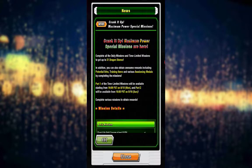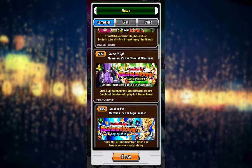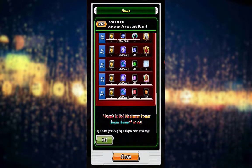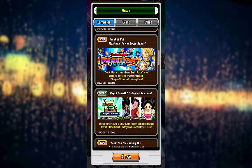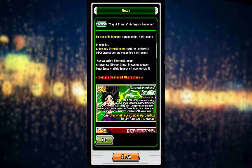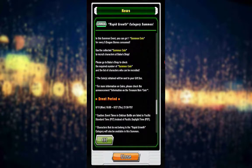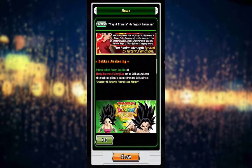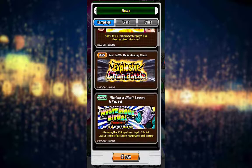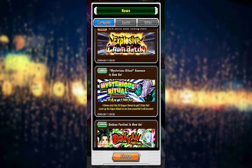We also got a couple special missions going on for this little celebration. Login bonus, as you guys can see, runs until August 26th, and we got a stone sale today. Also, we have the Rapid Growth category summon banner, which is Kefla's category leader. She is a Rapid Growth, and we have a Kale and a Califla on this banner as well as featured units. We also got another Elder Kai banner, which you can summon for some Elder Kais to raise super attacks pretty easily.